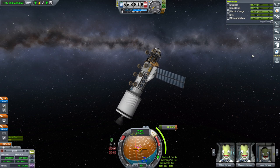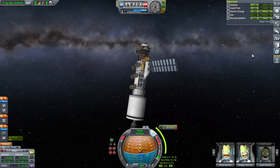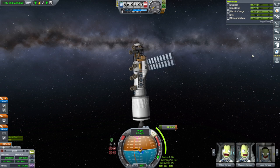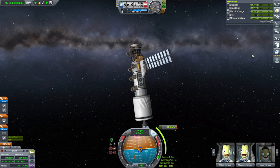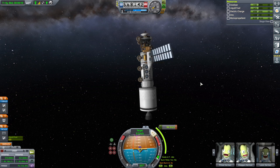We have 741 meters per second to work with on this stage. We should probably have it crash into Ike to dispose of it. Next time we really need to do cleanup business — we need to see about how to clean up all of our debris. I have not gone to the tracking station and eliminated anything, so it's all still there.